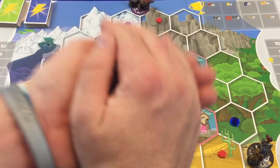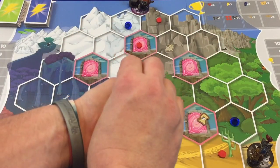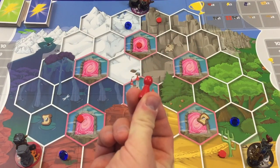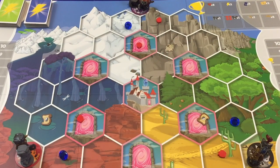Finally, randomly select one action pawn to choose the first player. Once the first player is chosen, play will continue from that player clockwise around the table in normal player order. And that's the setup.